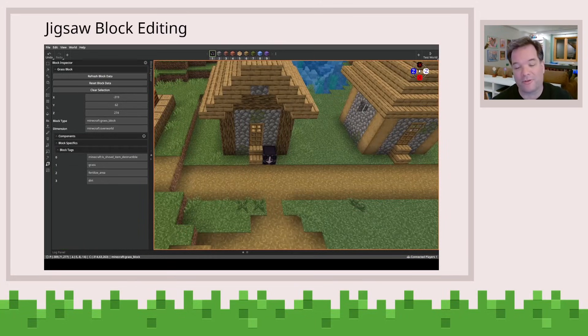Jigsaw block editing. There's a lot of work done in the previous release for jigsaw structures. These are structures that can randomly be pieced together to form bigger structures like villages, underground caverns, or dungeons.